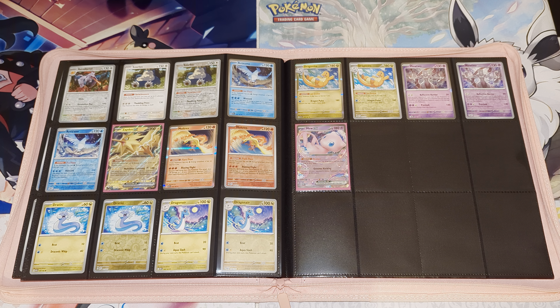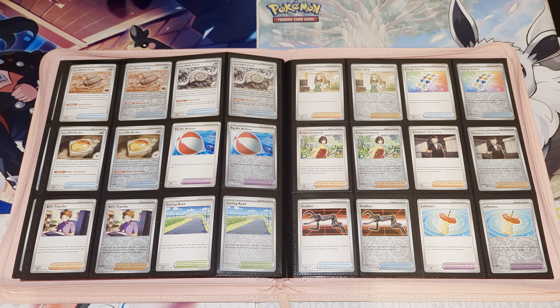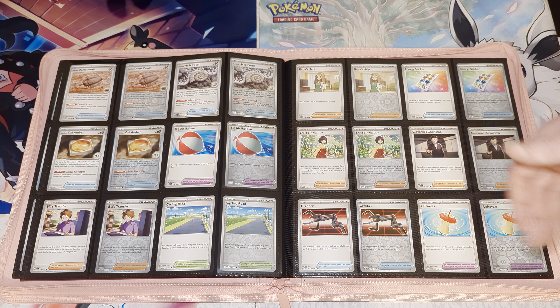We leave a nice gap before we go into the trainers — that's the main set of Pokémon. Some of the hard ones to find were the Metapod reverse holo and the Nidoran Male reverse holo — apparently very tricky to pull. We got lucky and managed to pull them both. Things like the Dragonair reverse holo were some of our last reverse holo cards to get. We then go into our trainers, and this is why we leave that gap — so the trainers all marry up and look really nice on one page together.